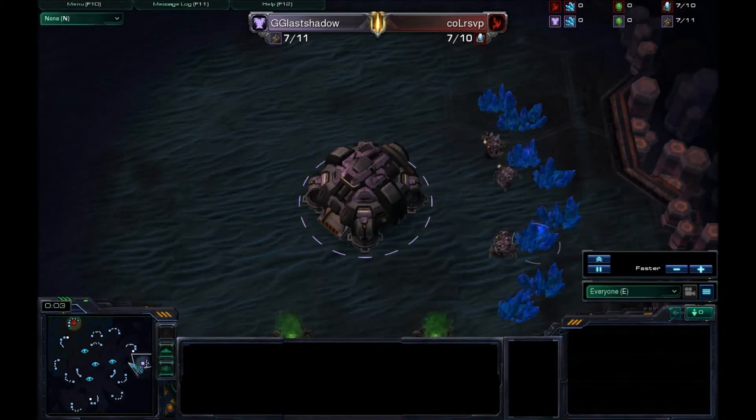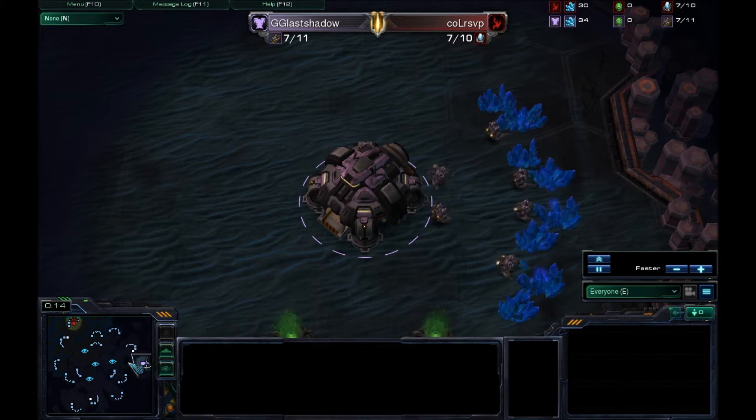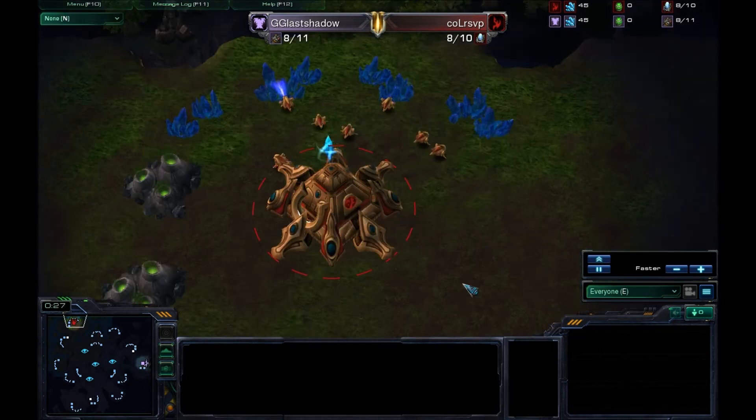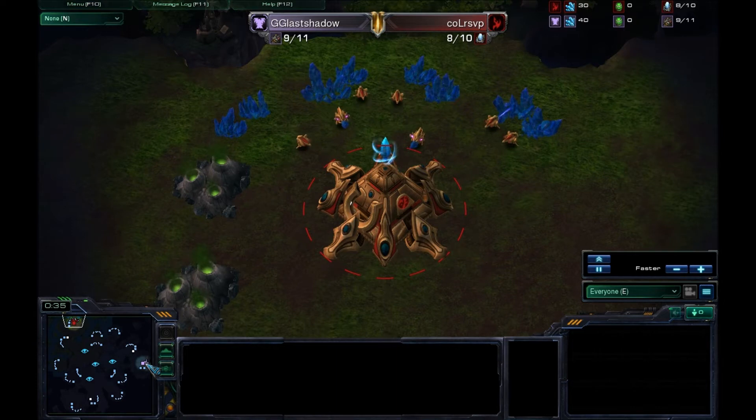Hey everyone, this is Aegis and I am actually at San Francisco International Airport right now. I am on my way to China — I'm going to be in Shanghai for a few days. So this is going to be a cast at the airport. This is GG Last Shadow versus Complexity's RSVP. I don't actually have a mouse with me, so all of the movements are going to be via minimap, and I'll also be using the keyboard a little bit to scoot around.